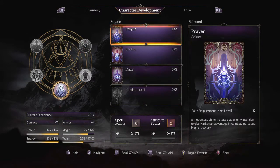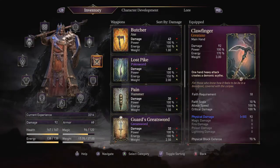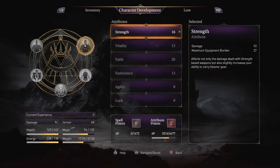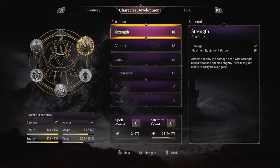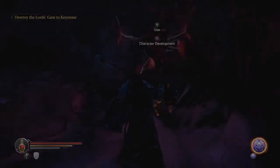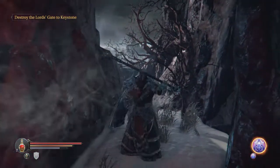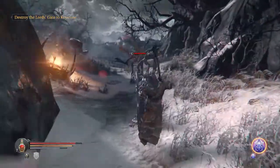We have shelter maxed so I'm fine with saving the rest of my experience for attribute points as that comes to us, but we now have some points to spend and I think strength is a nice option. It'll increase our weight capacity as well as the damage we do with strength weapons, which we definitely want to be increasing.